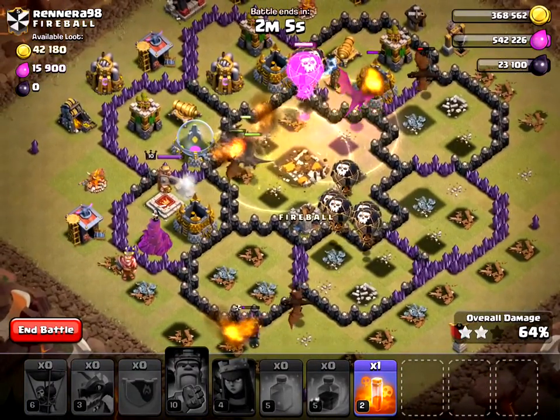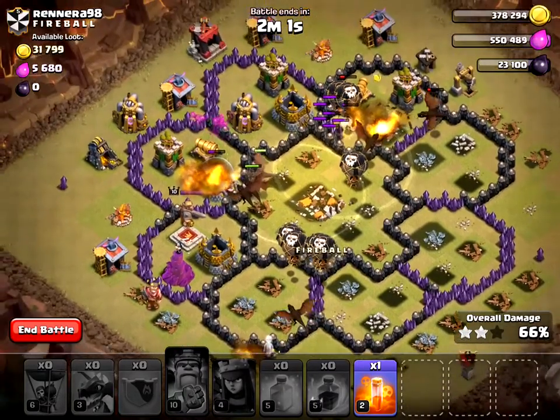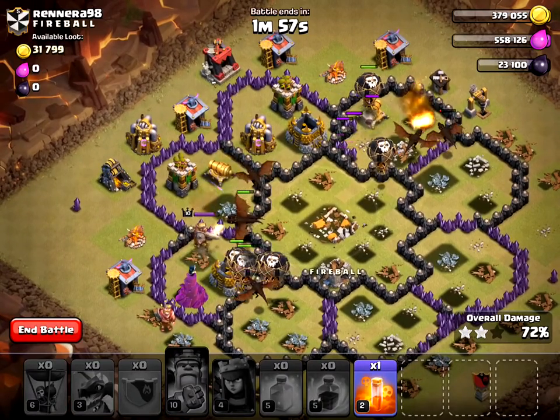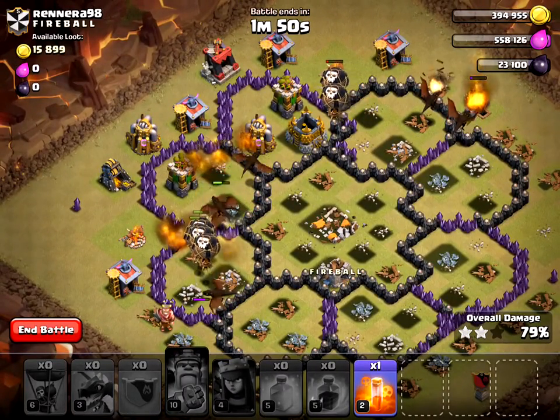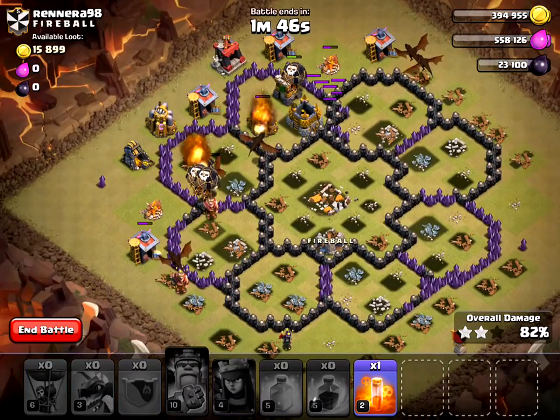So that was pretty good. They had a Pekka for a Clan Castle troop — that was very interesting. The whole center has been taken out, and my balloons are still pretty strong. I still have a bunch of dragons. I didn't even use my poison spell. I think this is a pretty easy three star actually.